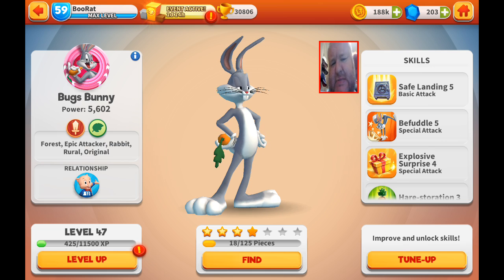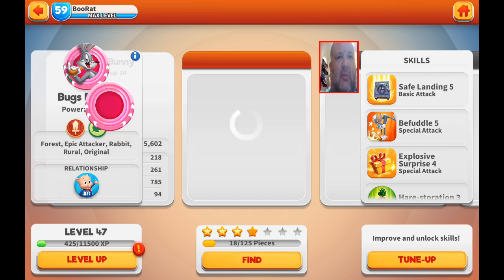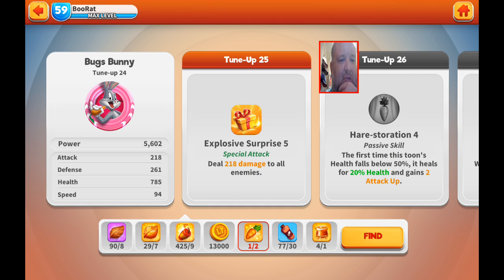His tier is 23 — the only reason he's not at tier 25 is because I don't have another carrot. I have plenty of leaves to gear him up, though I'm a little low on attack. His attack is 218, defense is 261, speed is 94, and health is 750, which is really pretty good.